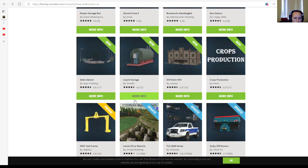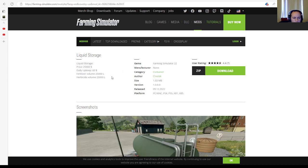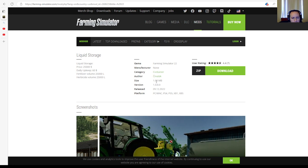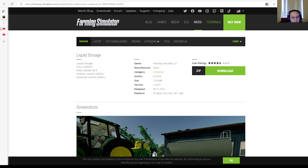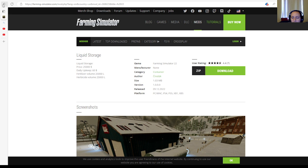Then we have the Liquid Storage by Salomelec, rated 4.4 stars with 7 user ratings. Price: $25,000. Daily upkeep: $60. Fertilizer volume: 25,000 liters. Herbicide volume: 25,000 liters. Category: containers. File size: 1.03 megabytes. Version 1.0.0.0. Released 9th of December 2022, available for PC, Mac, PlayStation 4, PlayStation 5, Xbox One, and Xbox Series S.